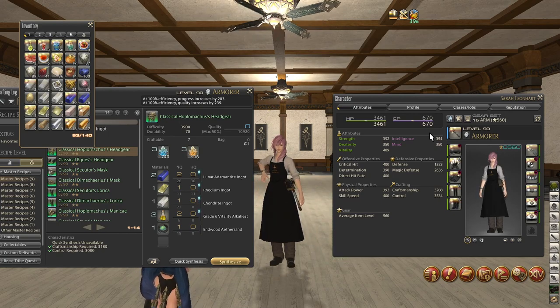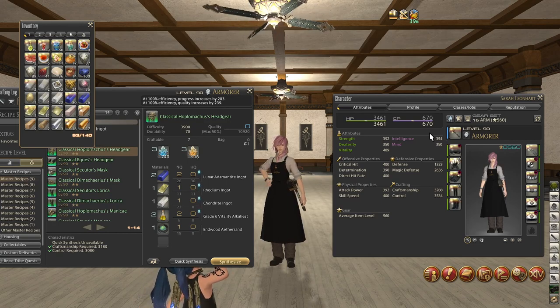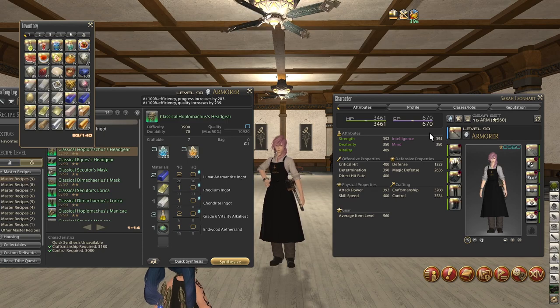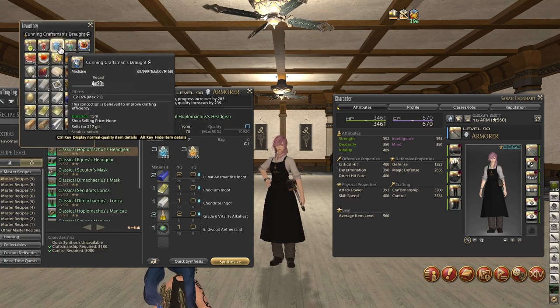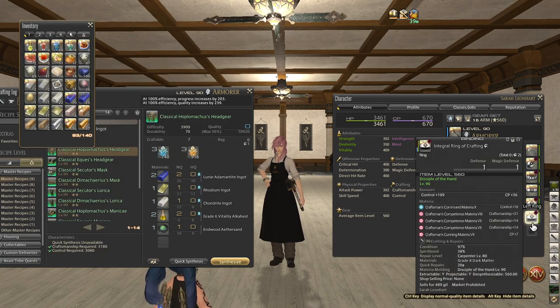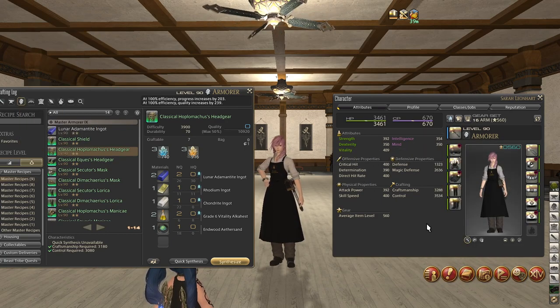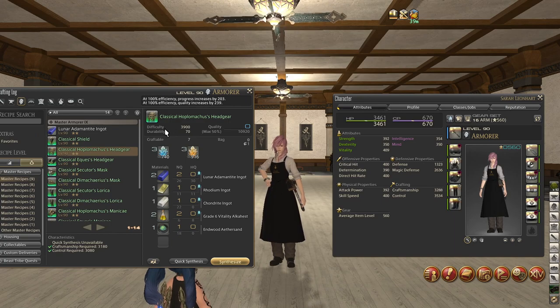Technically we only need 669 CP, but 670 — give or take one — is totally fine. You're going to get a lot of CP from these two boosts. Alright, so now I'm going to craft. I'm going to go ahead and craft this — once again, I don't have my Soul Crystal, so this will work for all the different crafting jobs.